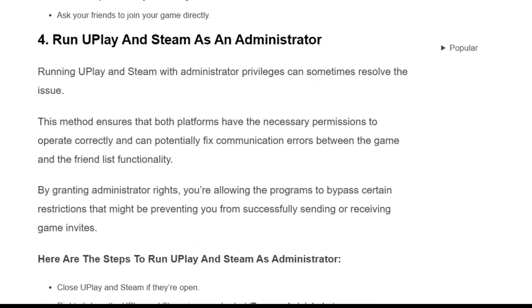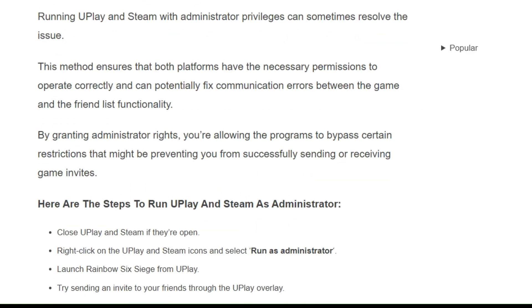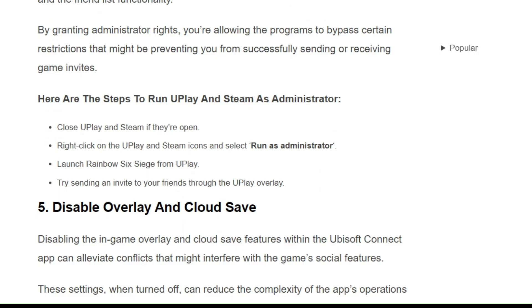Solution 4: Run Uplay and Steam as Administrator. Running Uplay and Steam with administrator privileges can sometimes resolve the issue. This ensures that both platforms have the necessary permissions to operate correctly and can potentially fix communication errors between the game and the friend list functionality. By granting administrator rights, you are allowing the program to bypass certain restrictions that might be preventing you from successfully sending or receiving game invites.